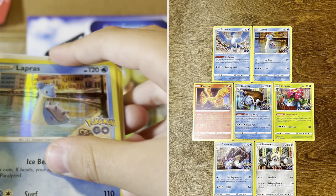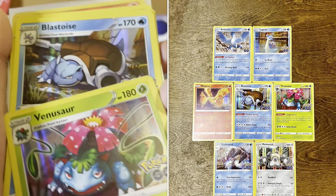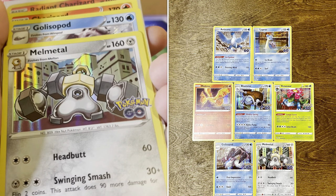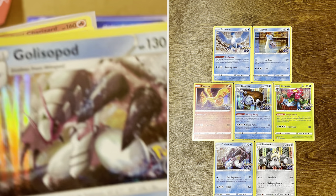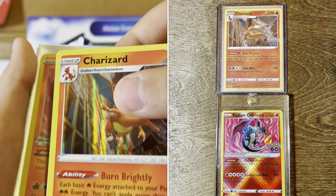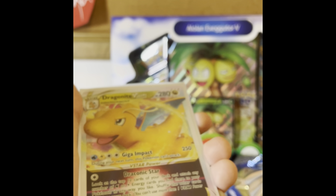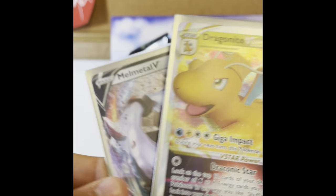So here are all our hits from newest to oldest: Lapras holo, Venusaur holo, Blastoise holo, Blastoise reverse holo. I guess I shouldn't be counting the holos as hits since you get them guaranteed, but we also got Melmetal holo, Golisopod holo, Charizard holo, Radiant Charizard, Articuno holo, Moltres holo, Melmetal V, and Dragonite V-Star which we pulled in our very first pack.